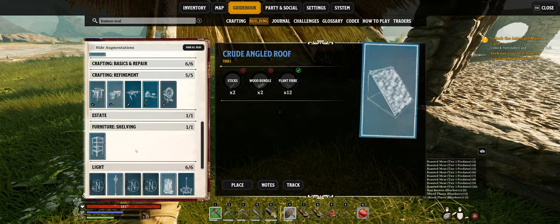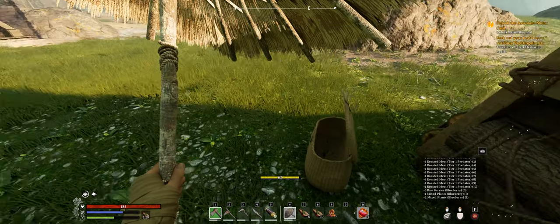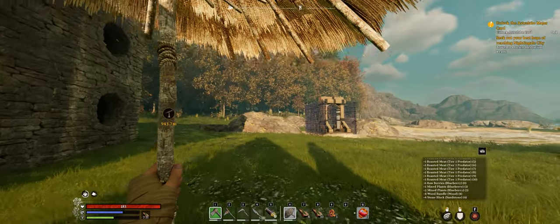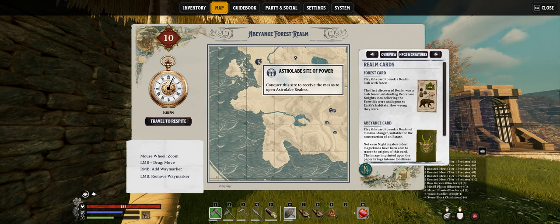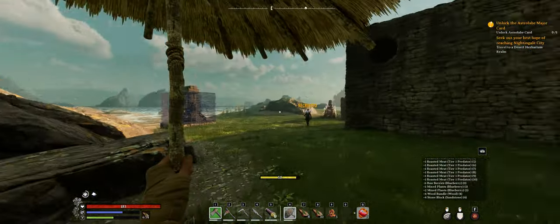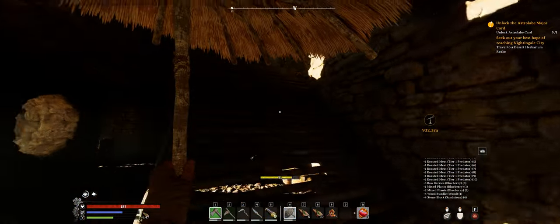Let me show you the build menu. We're going to build a fairy ring because I think the astrolabe is kind of far. A fairy ring is basically your respawn point. I need one synchronous lotus — we got that — plus four wood and four stone blocks. Now we won't have to make a whole trek. Fairy sages begin. Oh yeah, that is far. Well, we're going to have an adventure. It's nighttime but this is the abeyance realm, we'll be all right. We should rest before we head out — I'm horrible about remembering that until I'm halfway there with no stamina left.